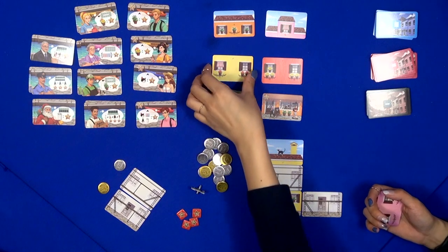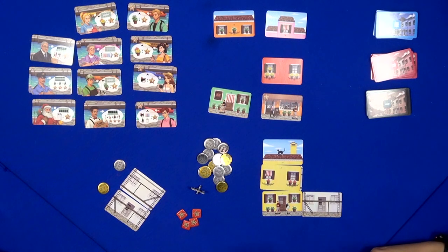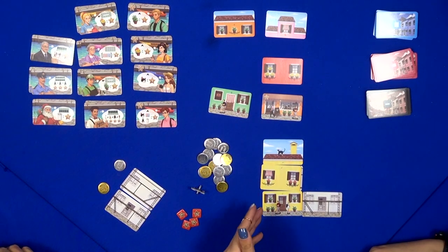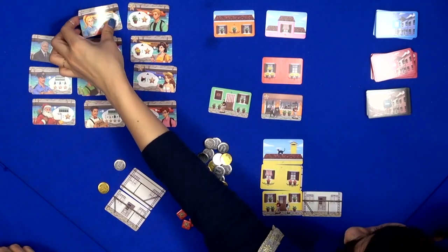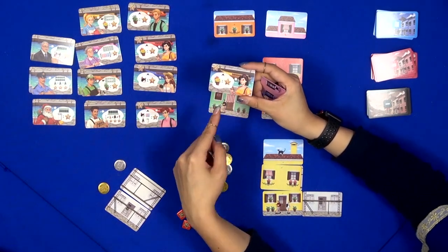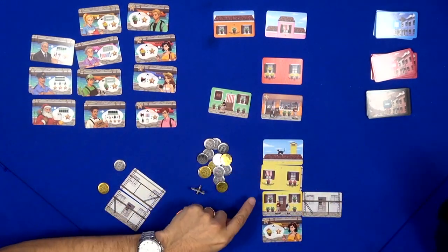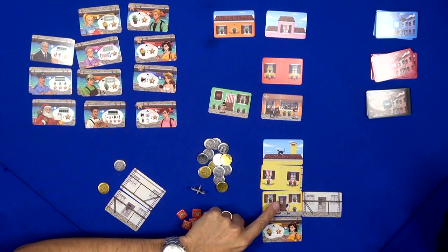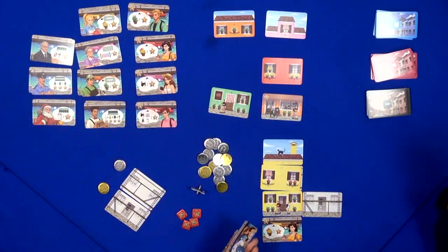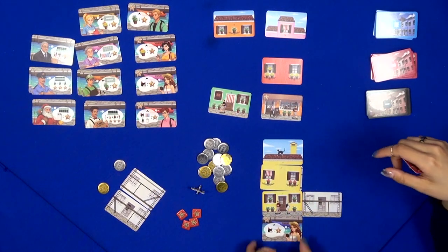When you complete a three-story house, a visitor will come and score you. We have visitors here and they all like different things — different elements from your house. For example, this girl likes flowers, so for every flower on your building you get one point. There's also a cat lady who likes cats — if you have her, she'll give you three points. Some visitors score only one building, while others score the whole neighborhood.